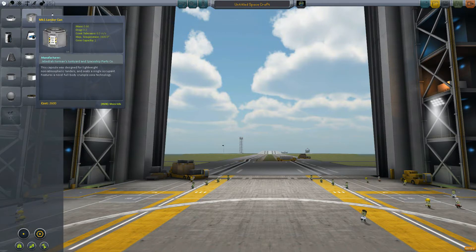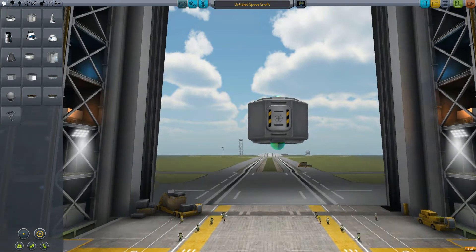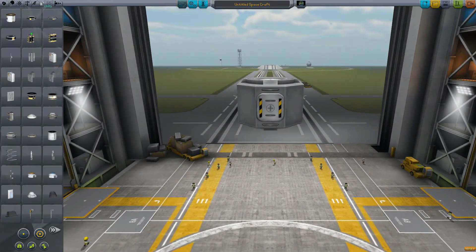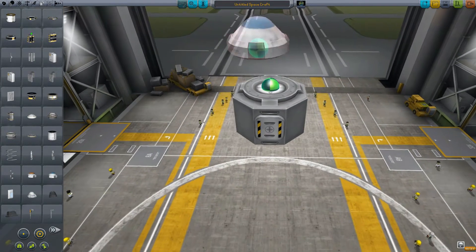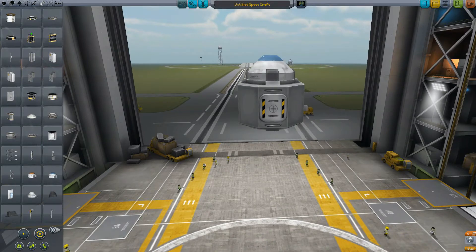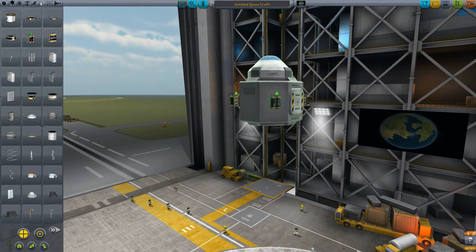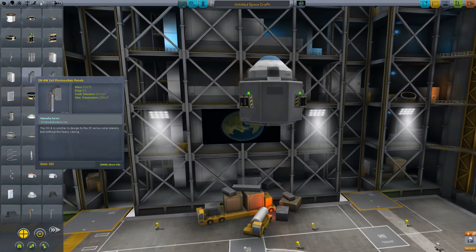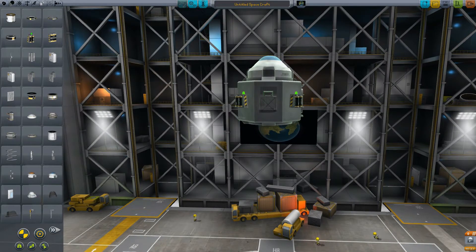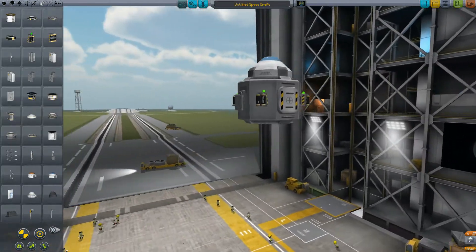I think I will use the same Lander Can because that's pretty much the best way to go if you're going to land a single-man craft. So the start is going to look much the same. We're going to pop that parachute right on there, come over here and grab our batteries in much the same fashion. That seemed to work out pretty good last time. Photo panels over here — okay, that looks pretty good.